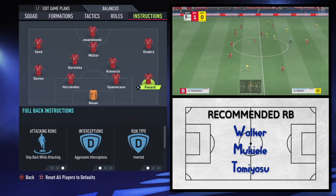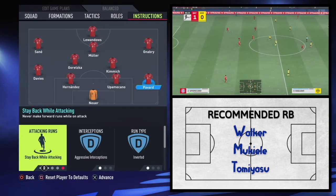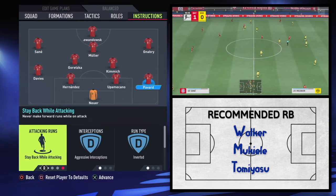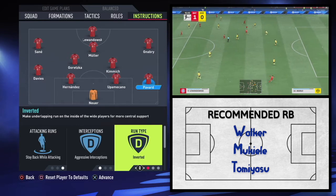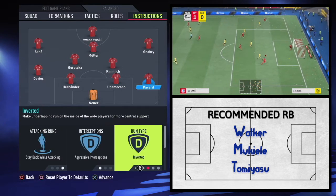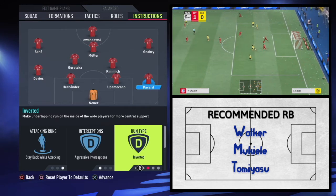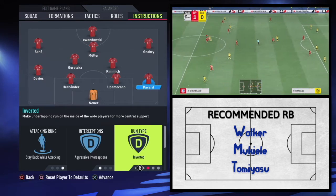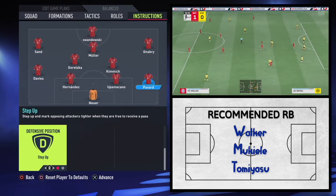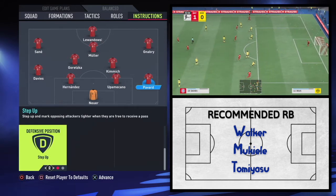Pavard does the opposite of Davies — he's not a centre back inverted, but he's always been more defensively minded. So he stays back while attacking, makes inverted runs, and he's also going to step up. The stay back and inverted ensures he tucks into sort of a third centre back role in the build-up play, therefore allowing Davies to push up more comfortably and providing more passing options in that slow build-up. And then, like I explained, step up supplements that man press.